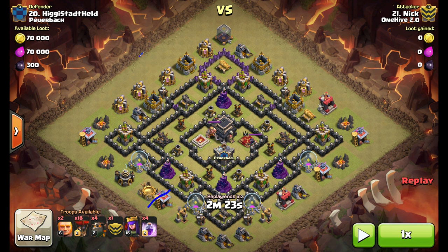He'll drag them over into this area. He only has his Archer Queen — she's going to handle the clan castle troops. There's a valk, some wizards, a couple archers, and a few minions in there. Once the clan castle is taken care of, he can go ahead and start dropping his hounds.